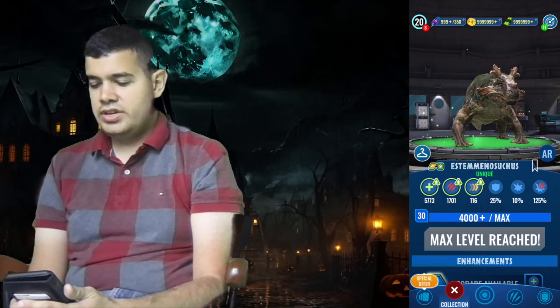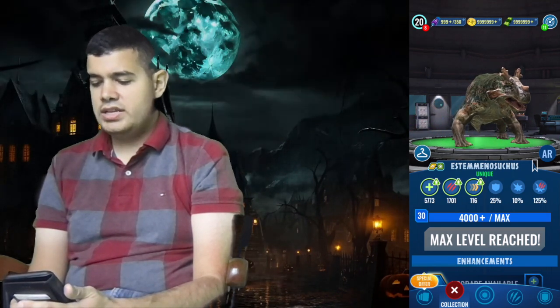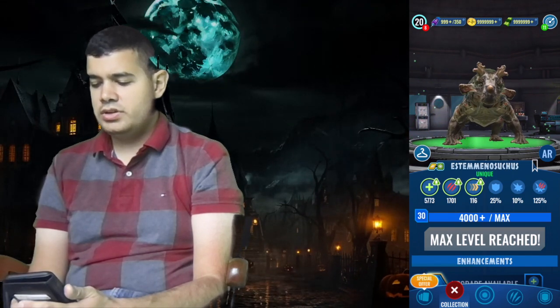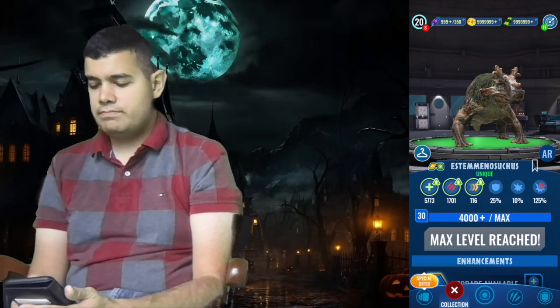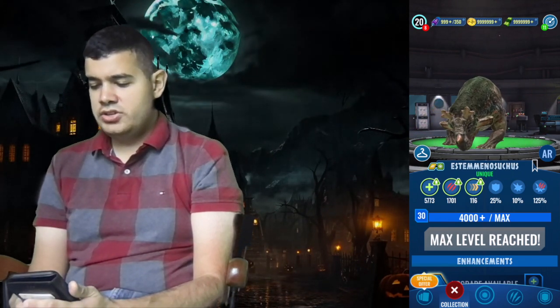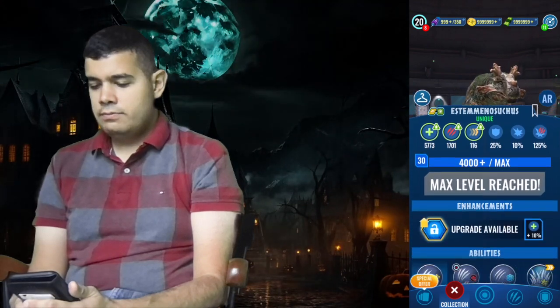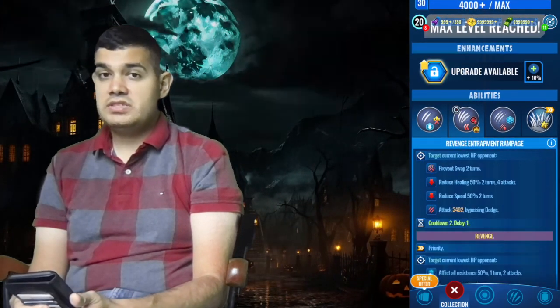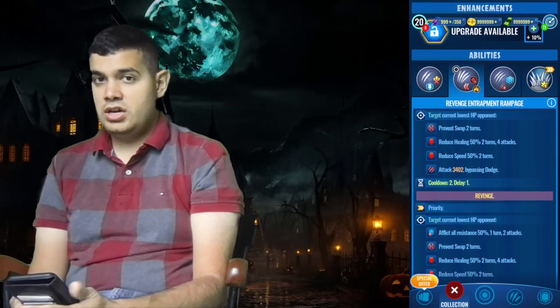Next up is Astaminosuchus. Okay design-wise, it has 5773 health, 1701 damage, 116 speed, 25% armor, and 10% chance to crit. The abilities it knows are cunning resilient strike, revenge entrapment rampage — which triggers if the revenge ability is activated.